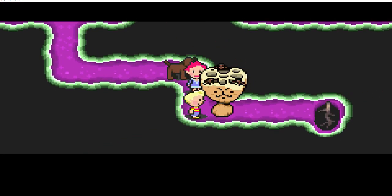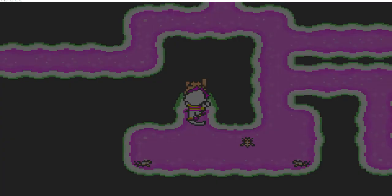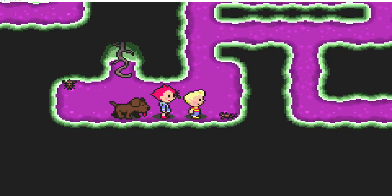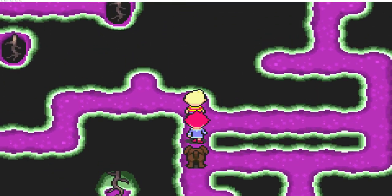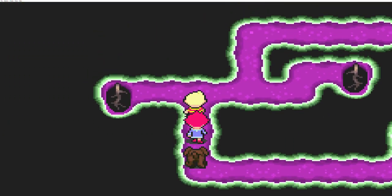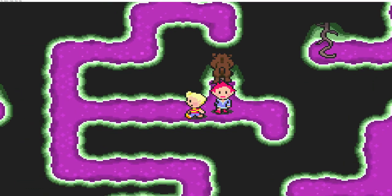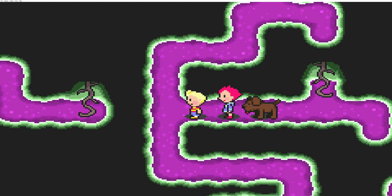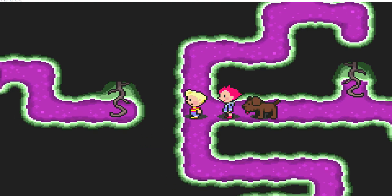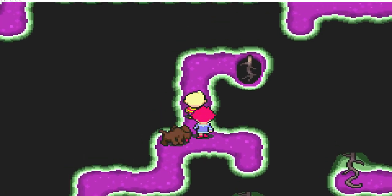I'm going to start by going over here and having the Mole Cricket eat this lotus flower here. That takes care of that - lotus root, I believe. Now we're going to go north up here. Follow this path over here. We want to go down the lower vine on the right. Once we reach this crossroad, I believe we want to go north. Go down this vine here.